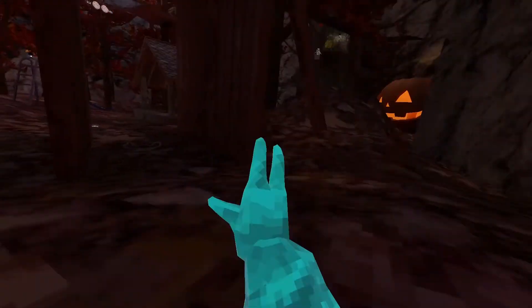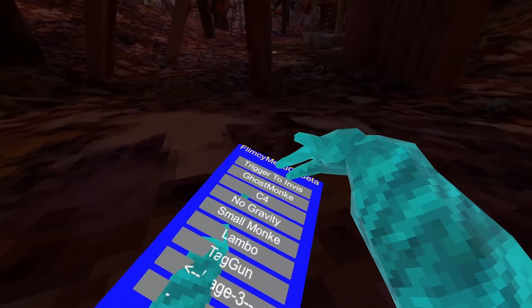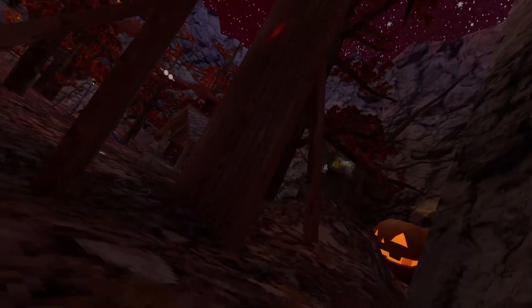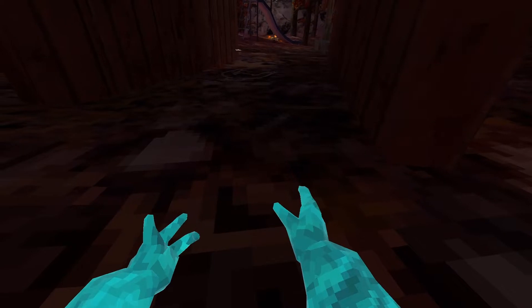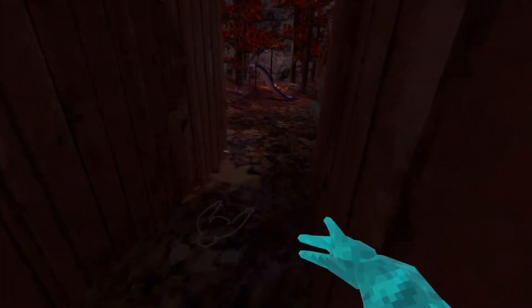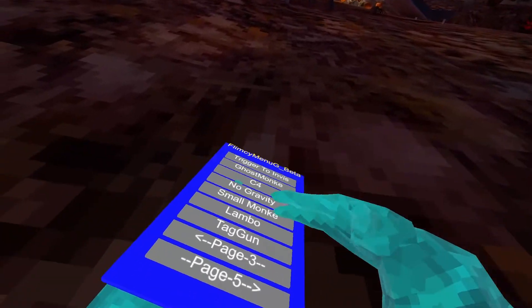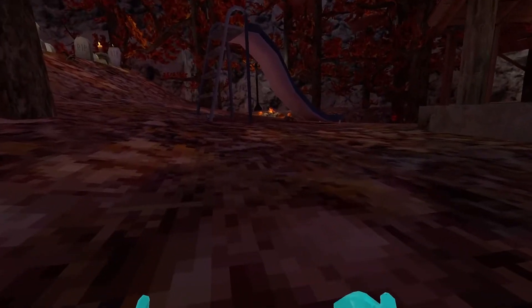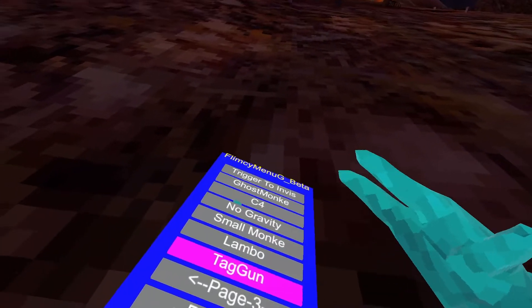Trigger to envies — not sure if it works because I'm banned. Ghost monkey — don't know if that works because I'm banned. C4 — not sure if it works because I'm banned. No gravity doesn't work because I'm banned. Small monkey doesn't work because I'm banned. Lambo — that should work.